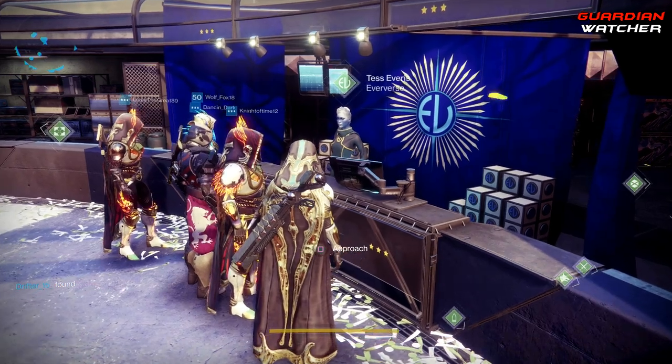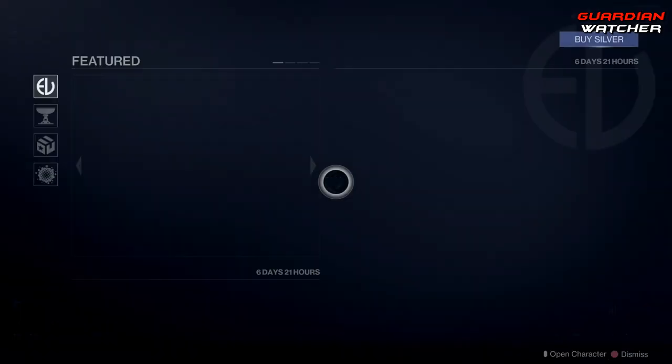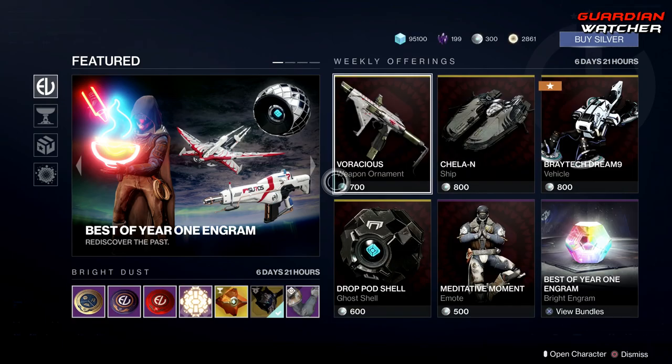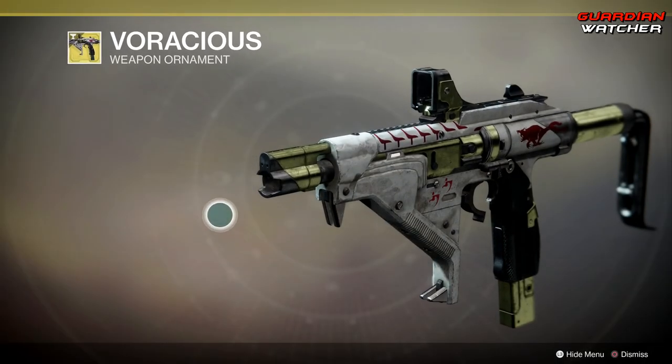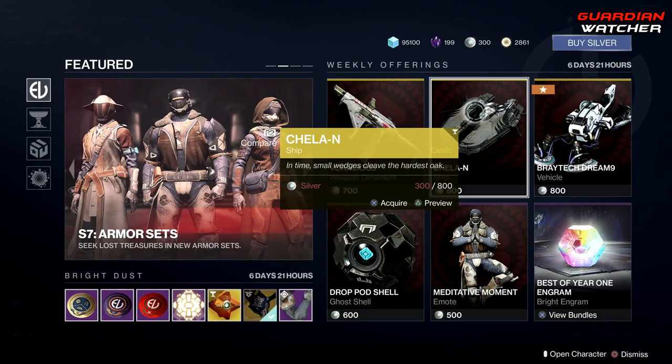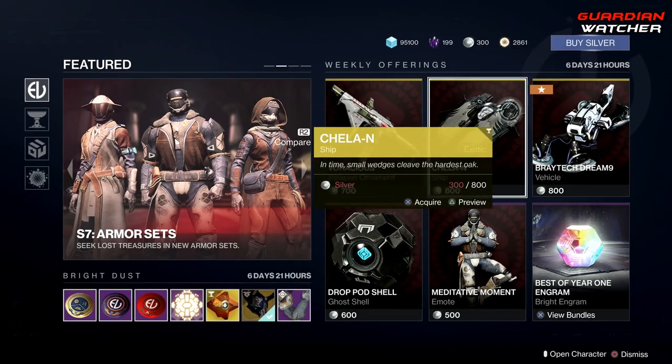Last but not least, let's see what Tess Everett has for us at the Eververse. Starting with the weekly offerings, we get this wonderful ornament for the Tarrabah, as well as this ship. That actually looks pretty cool. I like it.